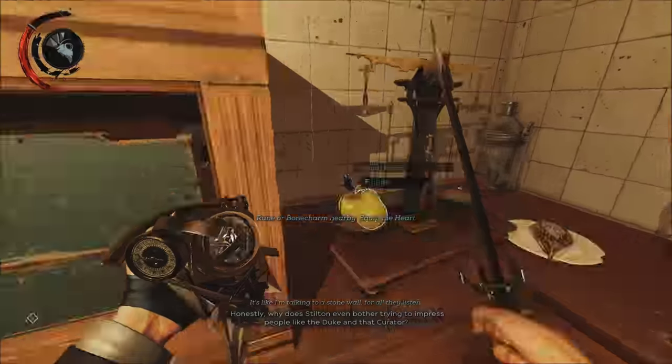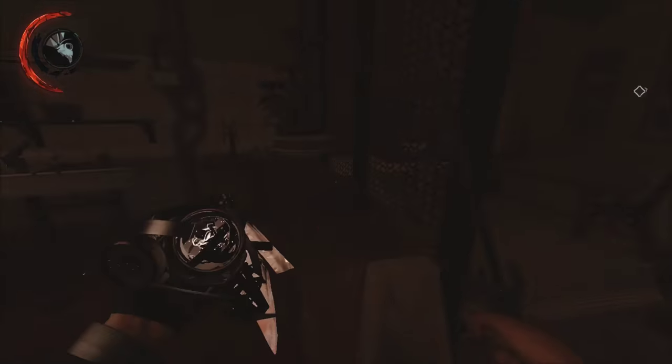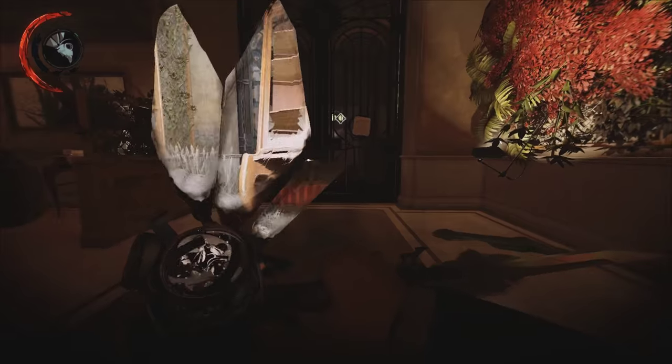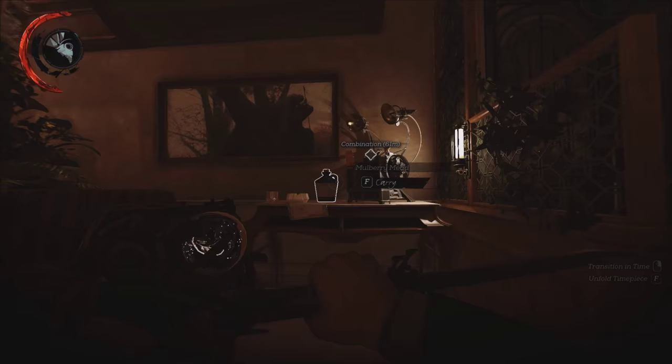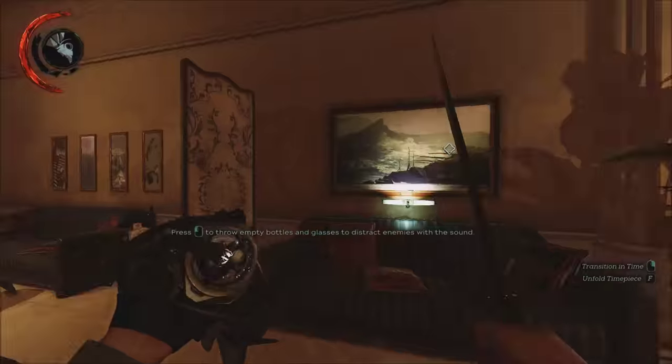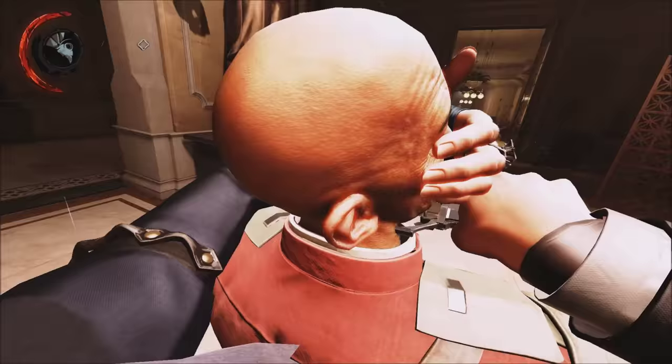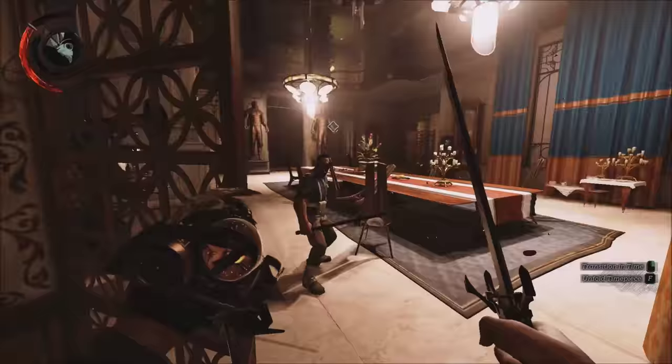I'm speeding up the footage again. You see me heading towards the kitchen from the main hall, and then I head to this dining area. You can see on that note there, it mentions the dining room here on the main floor. There's these big two statues. And then I'm traveling back and forth through time, taking out all these guys.